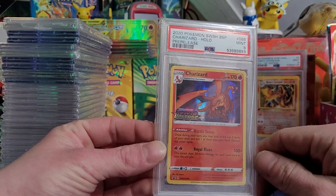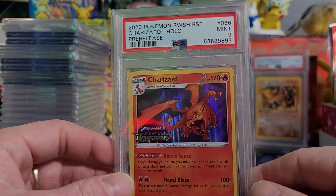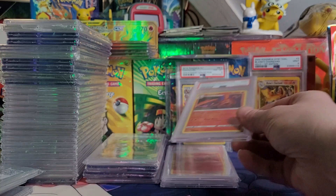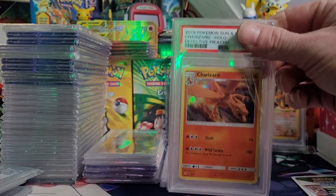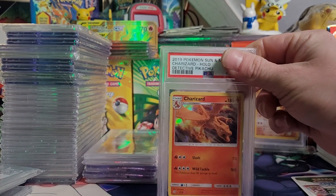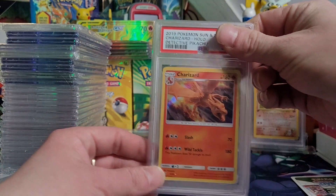I wanted this card since it came out, but it was in the Build and Battle boxes and they were getting expensive — they hit like 200 bucks at one point. They're around 100 now. But to pay $100 to try to rip that card, I just bought the PSA 9 for less than the price of a Build and Battle. You can get the 10 for not even much more expensive, maybe double that.